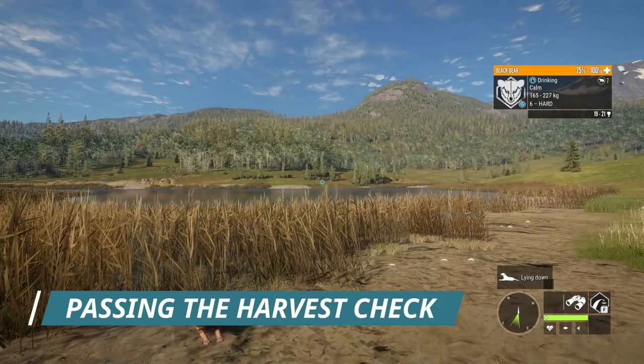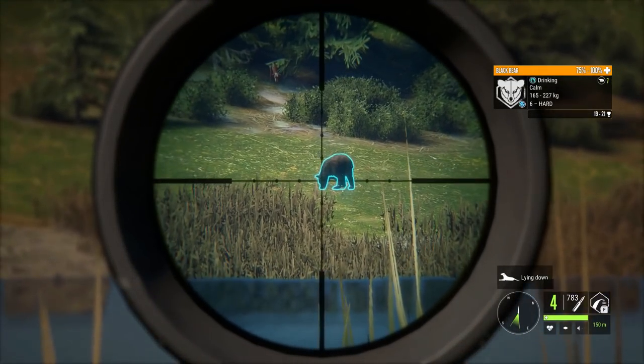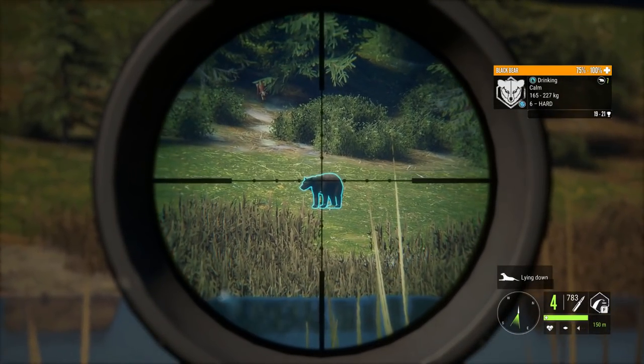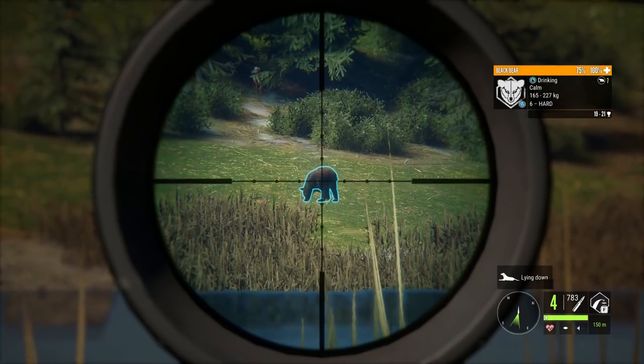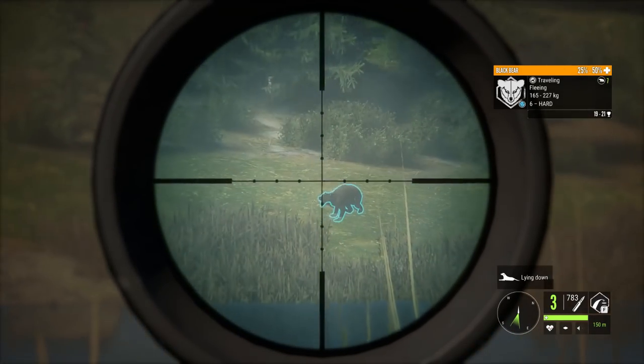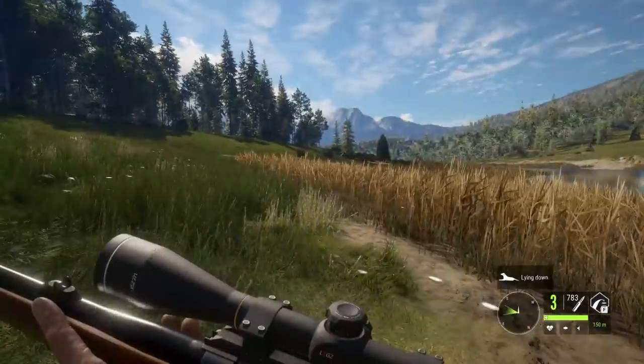We're going to take a vital shot on this black bear and have a look at the harvest check requirements. I am going for a perfectly broadside long shot — basically you want to aim right behind the shoulder blade. And we absolutely smoke that bear and down he goes.